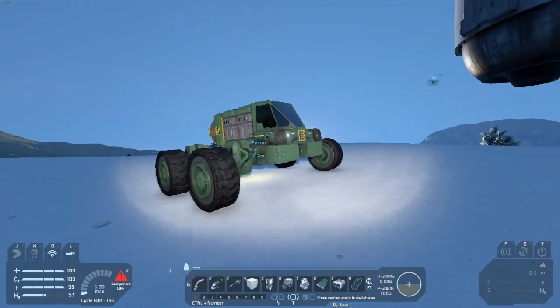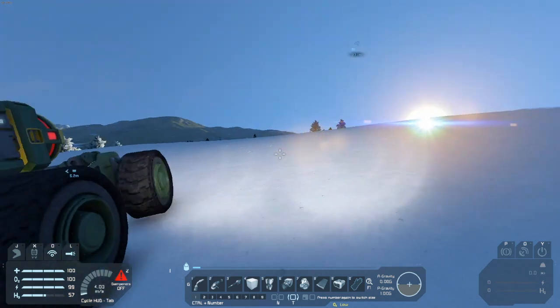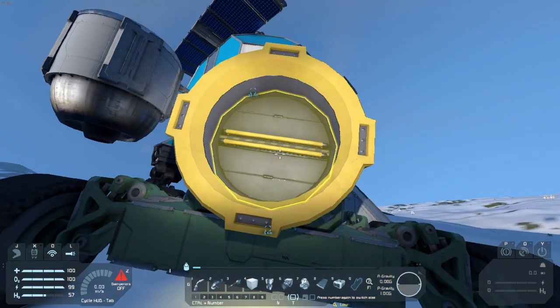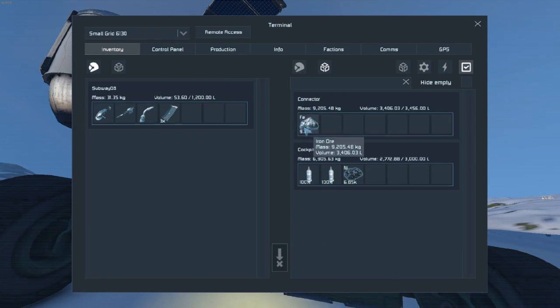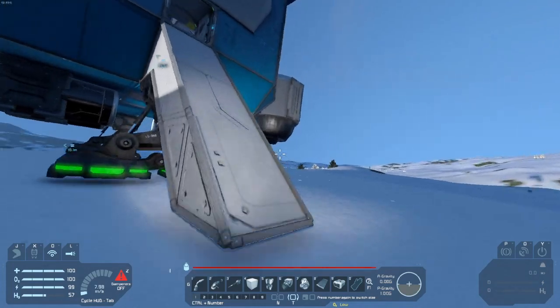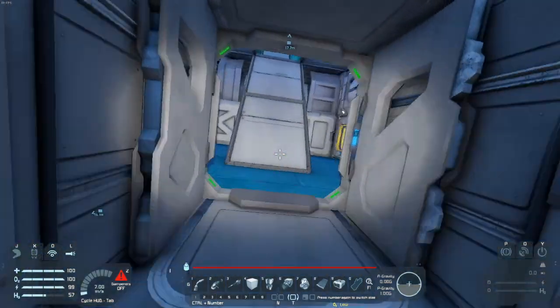Anyways, I need to unload this, throw it in the refinery, and then start building our station, our charging station for the rover, and our eventual atmospheric ship that we'll be building soon.